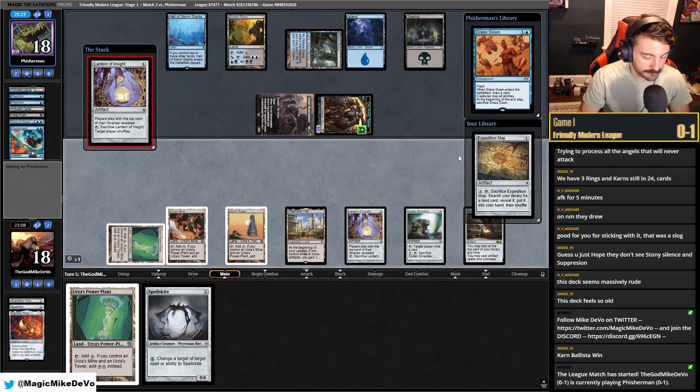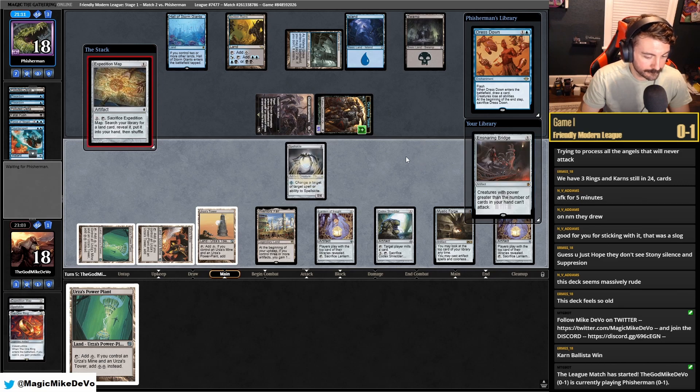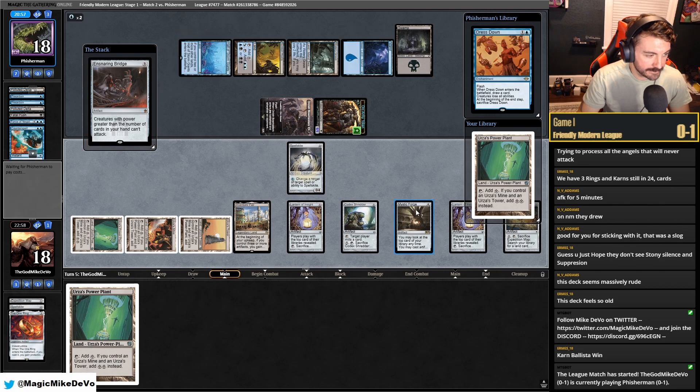We play Spellskite first if they want to counter it before they start seeing what's on top of our deck. Bridge — I think they have to counter this, right? Because they're not going to have an answer to this if they don't counter it. It's just really awkward for them. But yeah, this is why we wanted to resolve Mystic Forge.